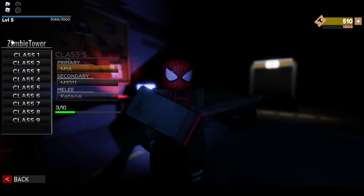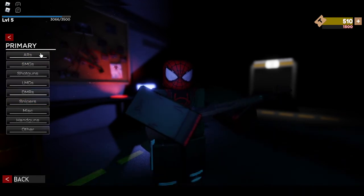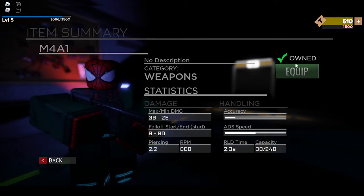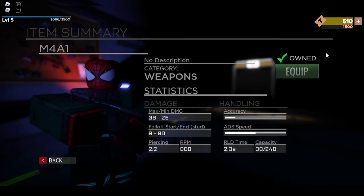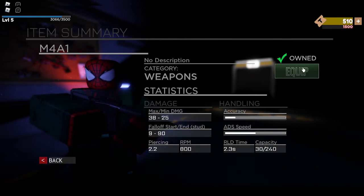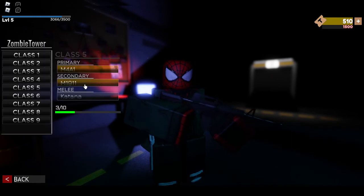So as an example, when changing out for a class five primary, let's do an AR. I don't have that many weapons unlocked yet, so I'm going to select the M4A1. After purchasing a weapon when you have enough tickets, you will see a check mark and it says 'own,' which means you own the weapon. Once you own the weapon, just press the equip button right here, or click on it, and it'll tell you it's equipped. Then you can do the same thing with secondary.